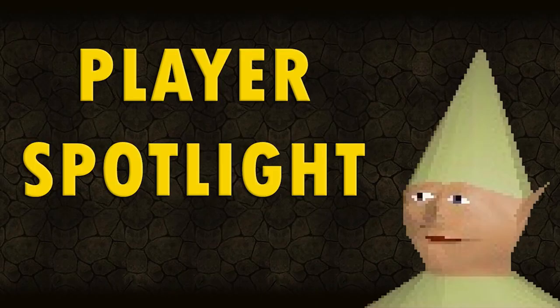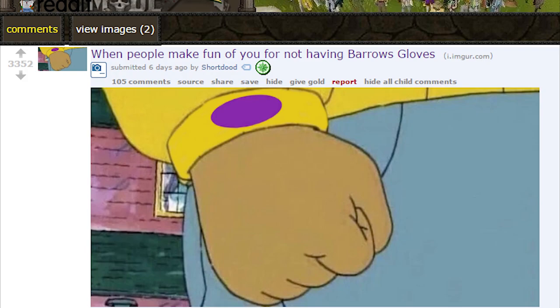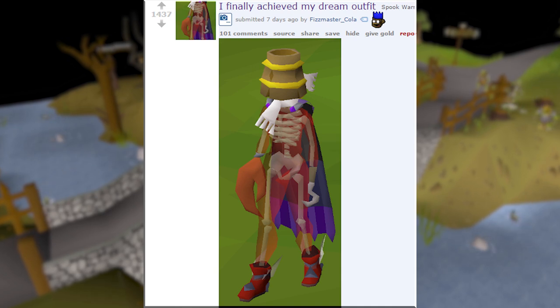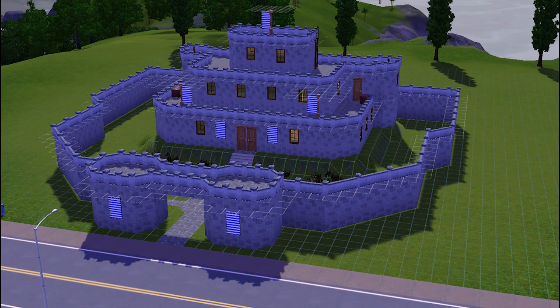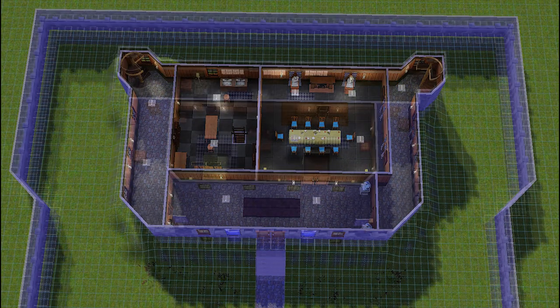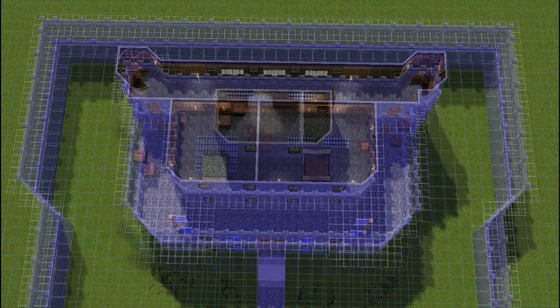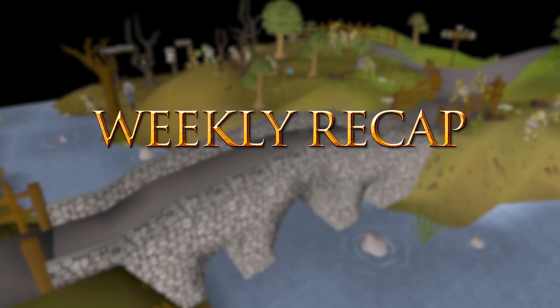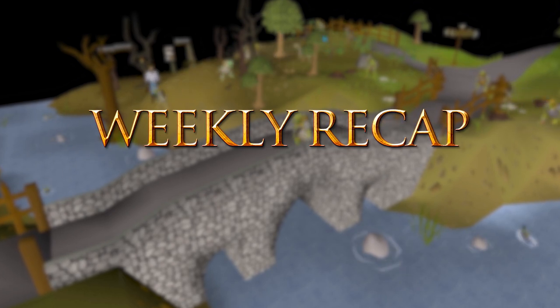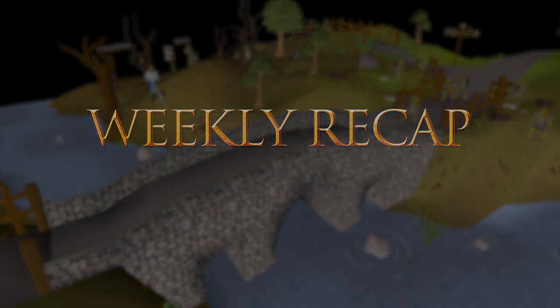And finally, we have the Player Spotlight feature, beginning with an influx of dank Arthur memes, similar to this one from ShortDude. Up next, Fizzmaster Cola captioned this image: 'Finally achieved my dream outfit.' We think it's beautiful. And lastly, Jared took the time to recreate the Lumbridge Castle in Sims 3. So that about sums up this week in Old School RuneScape. Don't forget to subscribe to keep up to date with the game, and thank you for watching — we'll catch you next week.